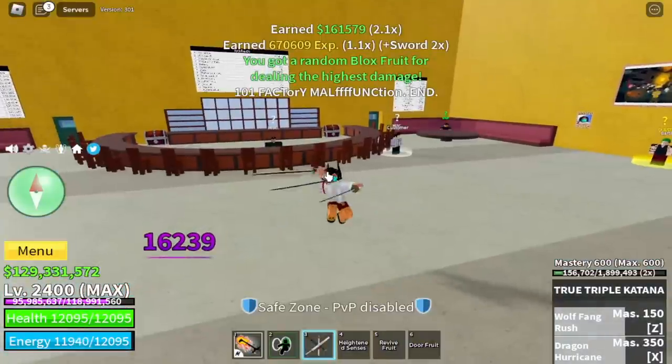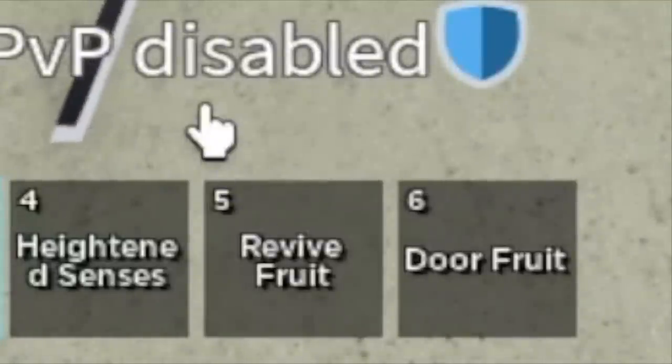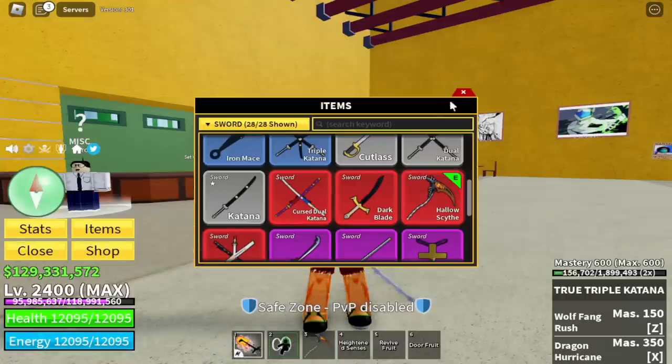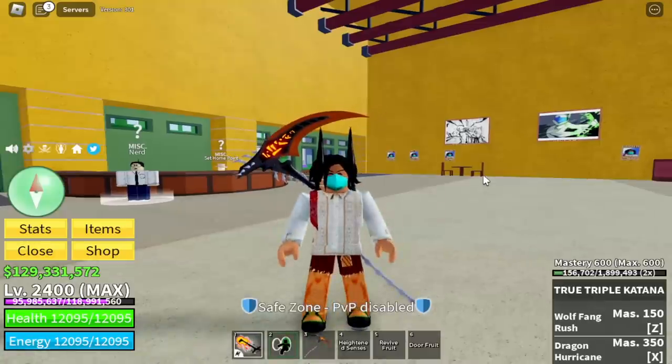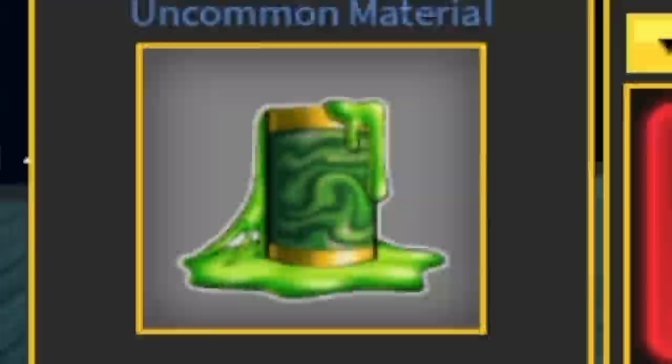We are about to destroy this factory. For the fruit, we got the Door Fruit — one of my favorite fruits to use. Next up we're going to use is the Hollow Sight. But while we're waiting for the next factory raid, I'm going to show you a technique on how to grind Ectoplasms.